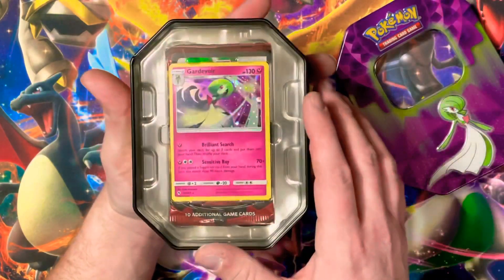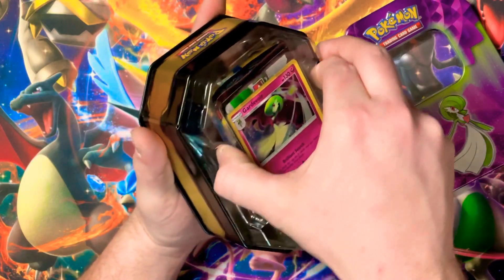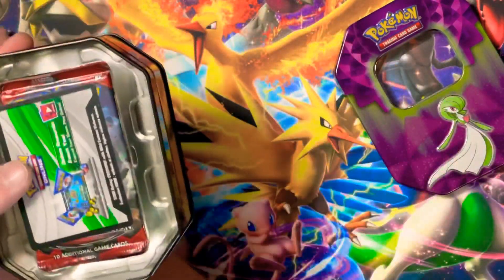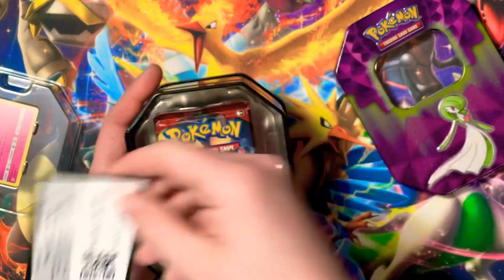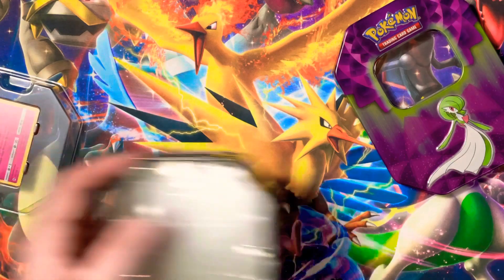There is the Gardevoir card. Let's see what we get — here is the foil card. Setting the tin aside.